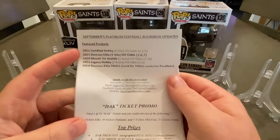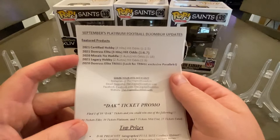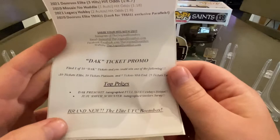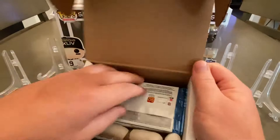So let's see what we have this month. We have our featured products: 2021 Certified Hobby — four hits in that, one in every two and a half packs — 2021 Donruss Elite, 2020 Mosaic, 2021 Legacy, and 2020 Donruss Elite. They do little promos each month. This month it's the DAC ticket promo — find one of 10 DAC tickets and you can win a Dak Prescott full-size Cowboys helmet or a JuJu autograph jersey.